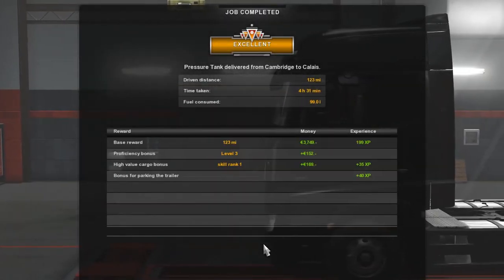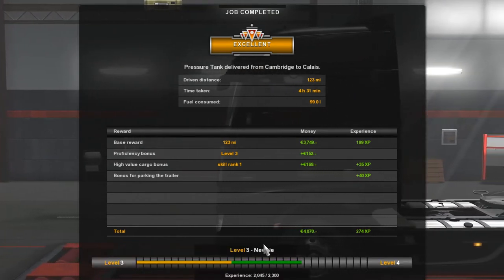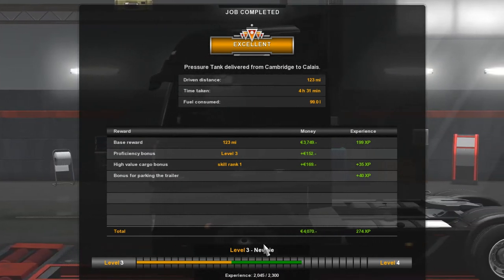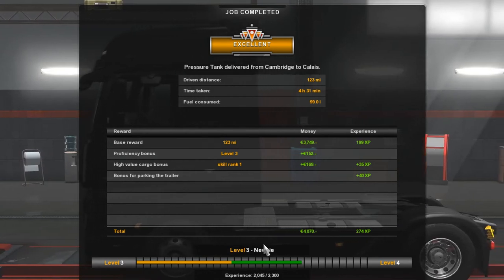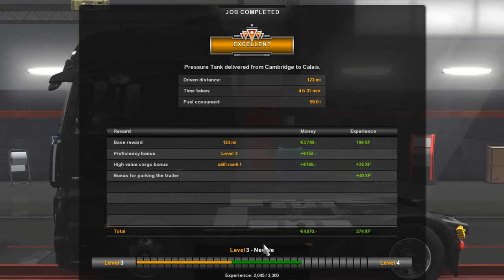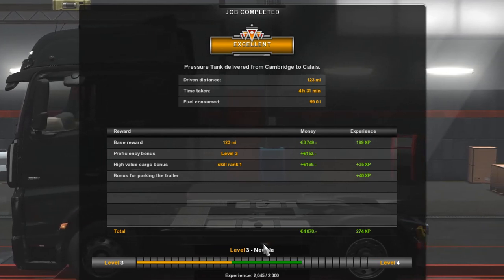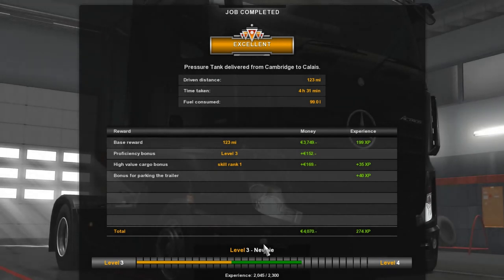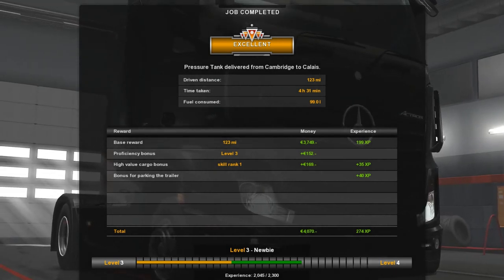So that's 123 miles, 4 hours 31 taken — quite a bit of that was on the ferry — and 99 metres of fuel consumed. We're close to level 4, not quite there yet. Another 255 points to go and we'll be there. Thanks again for watching another episode of Euro Truck Simulator, hope to see you again soon. Take care, bye!